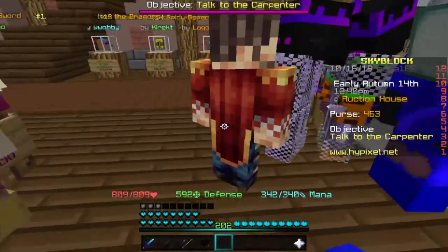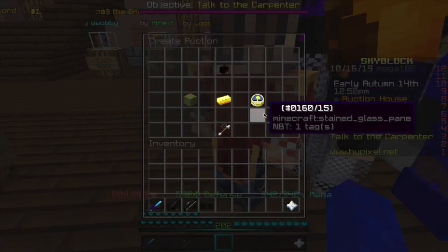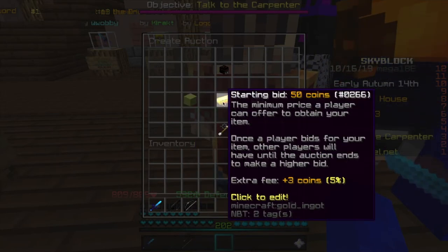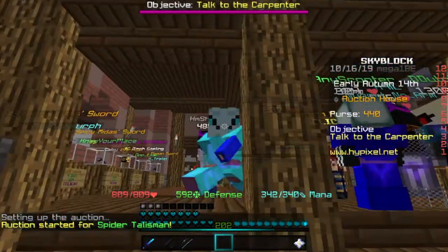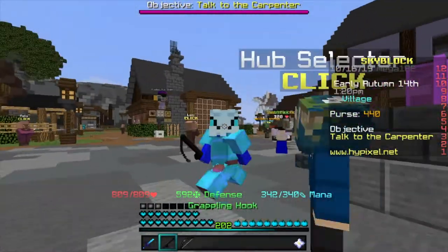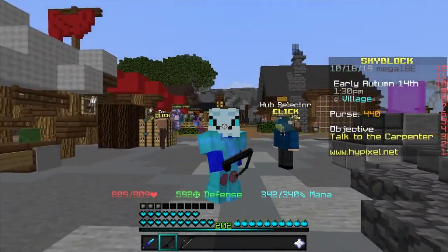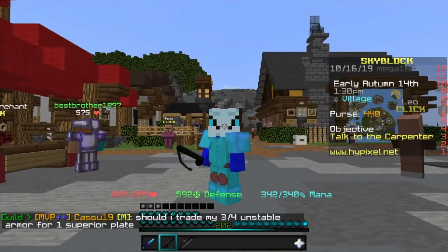After you get your Spider Talisman, just go to the Auction House and list it. I'm gonna auction this for an hour — it's not gonna sell for as much on a one-hour auction; if you put it for 6 to 12 hours you're gonna make a lot more. Starting bid is going to be 50 coins. You can also go to the lobbies and advertise — something like 'Spider Talisman cheap' in chat — that would attract people who are trying to buy it. If you go to lobby one and do it at peak time, it's gonna make you a lot. You can just keep swapping lobbies and getting more.